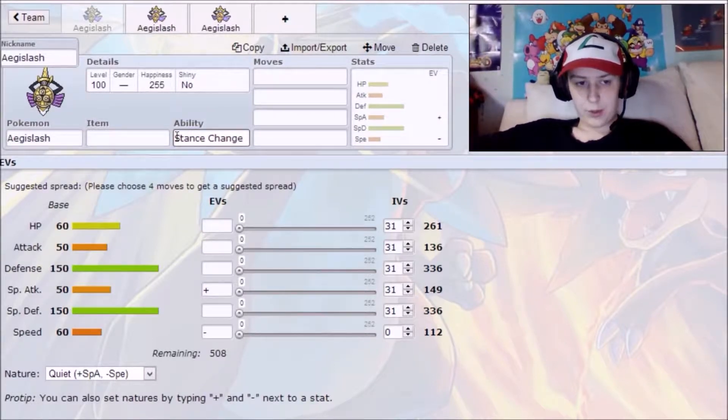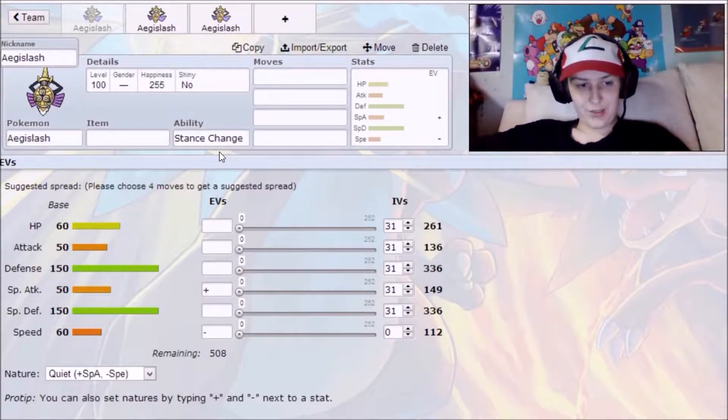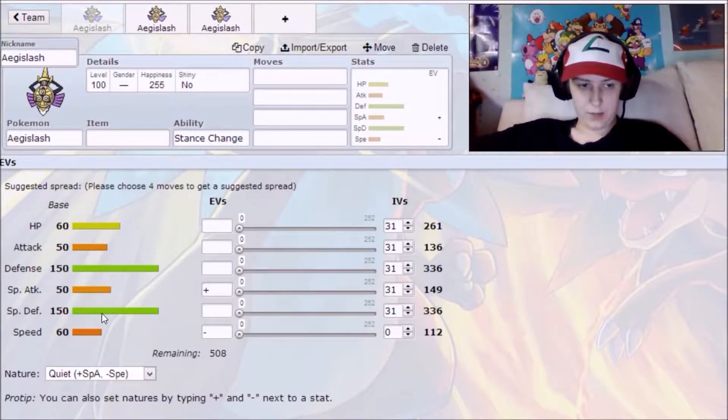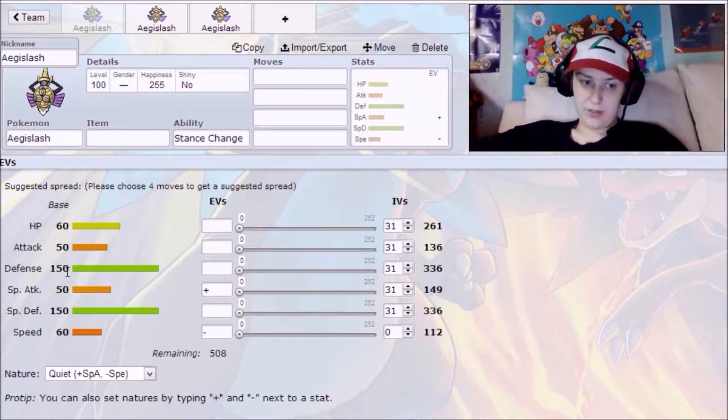When he changes to Blade Form, his defense will switch with his attack, and his special defense will switch with his special attack. So essentially he'll have a base 150 in attack and 50 in defense, and a base 150 in special attack and 50 in special defense. That means he'll hit much harder — base 150s are going to hit hard — but the trade-off is your defense becomes really low.